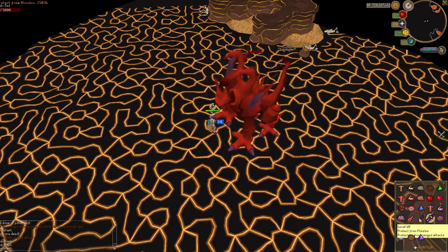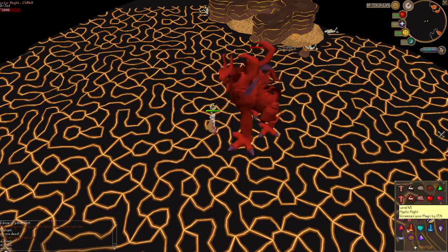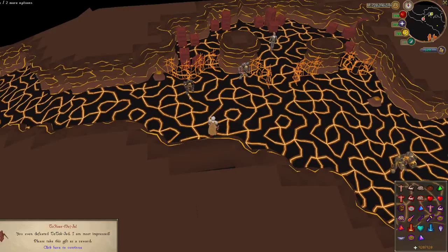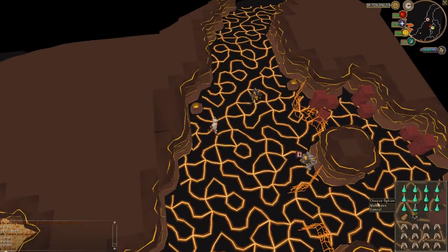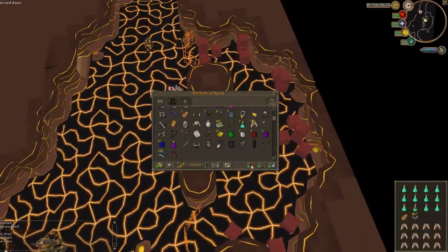I'm not even going to do one more range. I like that range animation. And one more. There we go — range, and that's punch. Boom, he's dead. There's a weird animation at the end right there. You get a little reward. You get a fire cape and tokkul — 3,000 tokkul.